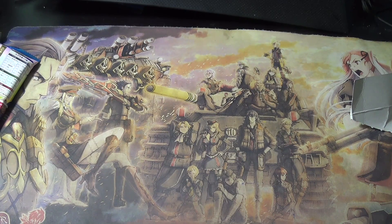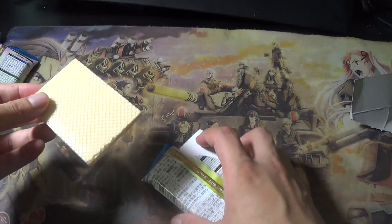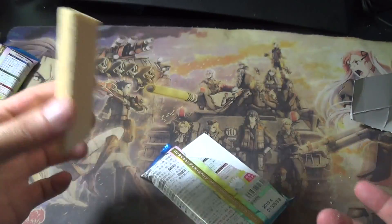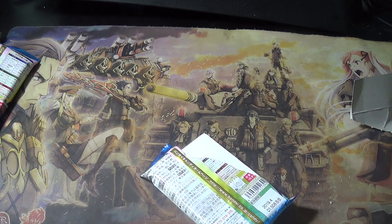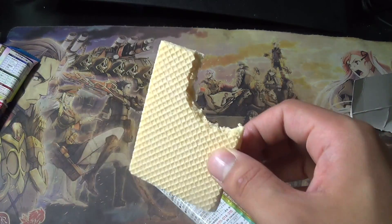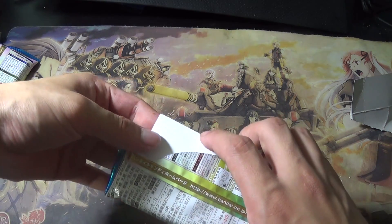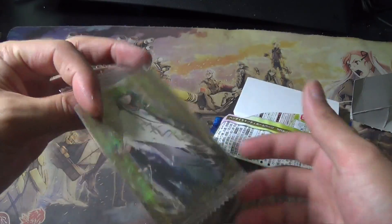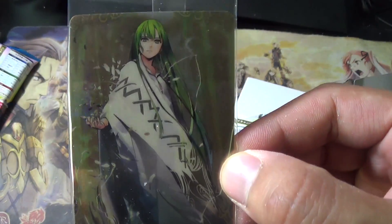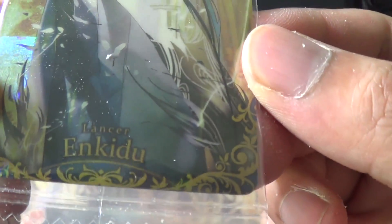Alright, pack number one! Let's eat the wafer real quick — it's one big wafer. Just a regular vanilla wafer — pretty good, I actually really like wafers. I'll stock up on these and put them in the fridge. Now the card... oh! It's a super rare — Enkidu, super rare off the bat! It's holographic — wow, that's really nice!